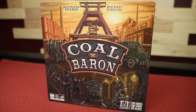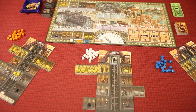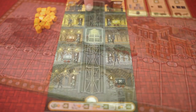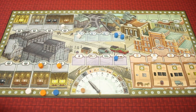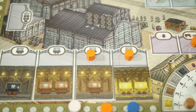Coal Baron is a worker placement coal delivery game where players will be building tunnels along their mine shaft, hauling coal, and fulfilling orders. Each player will get hexagonal workers in their own mine to dig for coal. The game will take place over three rounds called shifts, and scoring will happen at the end of every shift. On their turn, a player will choose a spot on the main board, place their worker, and carry out the action.